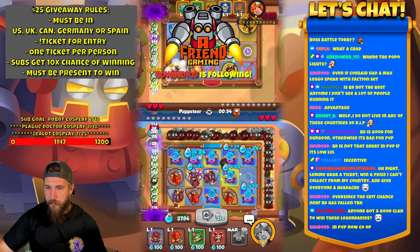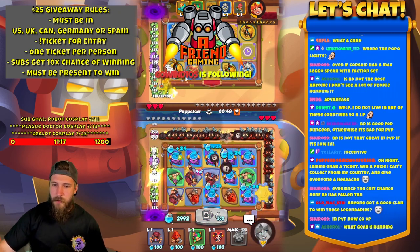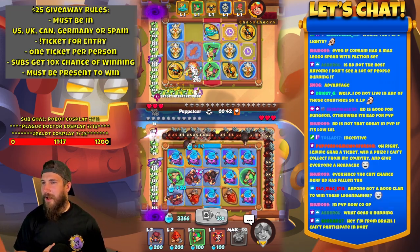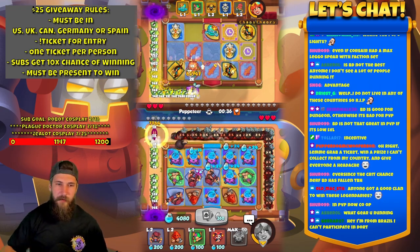I need an occasion, please. Alright, that looks — whoops, I upgraded board puppeteer. I'll stop. Hi B1P, thanks for the follow — didn't catch that earlier, my bad. Incentive — thank you, Talari. Yes — some incentive. Big brain. Let me grab a ticket, win a prize I can't collect from my country, and give everyone a headache.